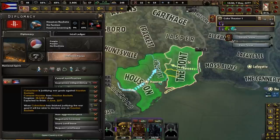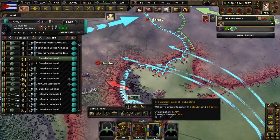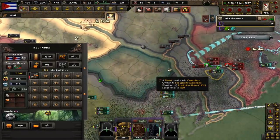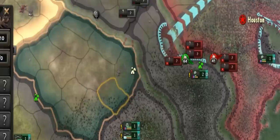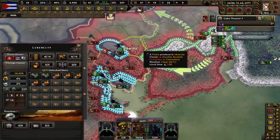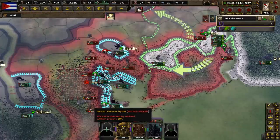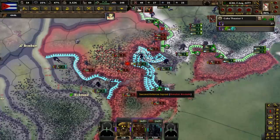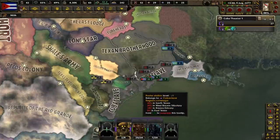Controlling more of the Texas coastline will be nice, so we are going to invade the Houston Rockets. One of our divisions lands near Houston via boat. I may have made a miscalculation in choosing to defend Richmond, mainly because we don't have any way of supplying it. Pushing in from the east, we are trying to rescue one of our units that got encircled, but overall this war is going well. We have reached the outskirts of Houston — the Cubaclave is one or two provinces away from victory. We won, and all of the Rockets' land was integrated into the Cubaclave's domain.